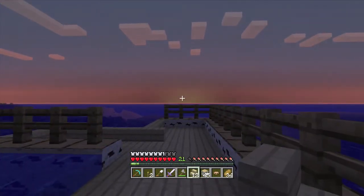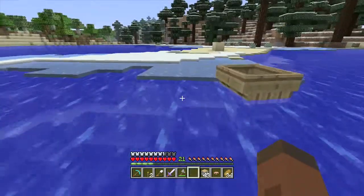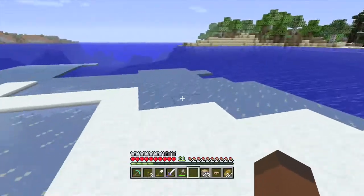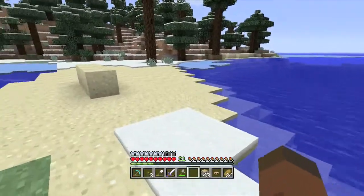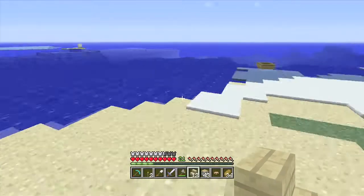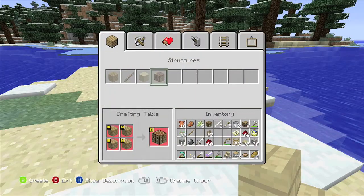I'll meet you over at that island and then we'll do the same thing. Now we're over at this island. We have to make a dock over here also — maybe in there or over here. Yeah, that's a good idea. We'll make it angled in sort of.